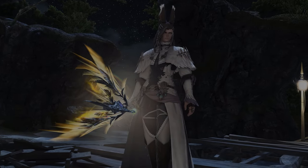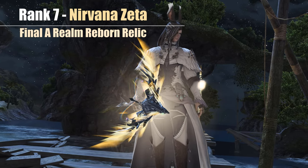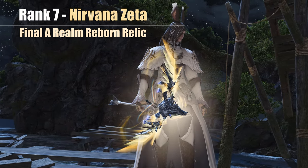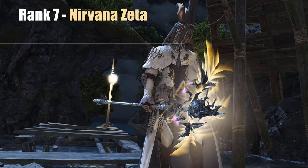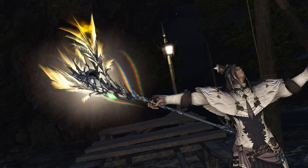Nonetheless, as many of you have already pointed out, I am a fan of glow and shine, so moonlit and sharpened canes are the favorites of mine. But before coming to those, there is a true endgame weapon ahead in the form of the Nirvana Zeta, that is the final stage of the white mage's Relic Reborn weapon.